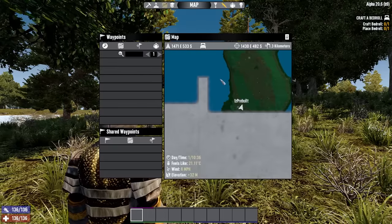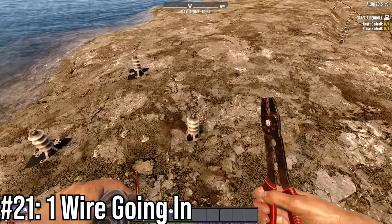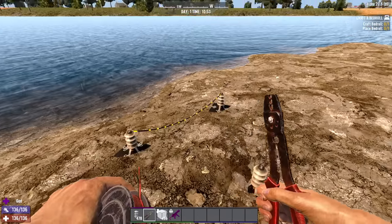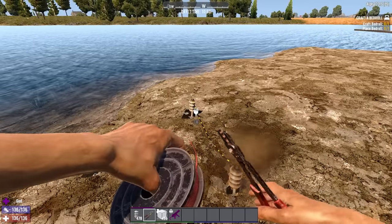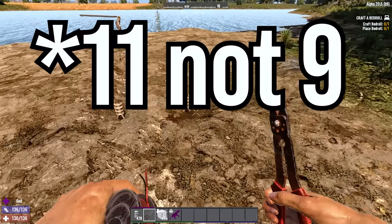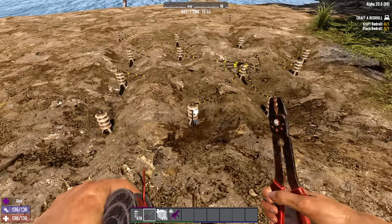Number 21: electrical components or relays can only accept one wire going into them, so you might need a lot more relays than you think when you're building a base. Also, an electrical component can only have 9 wires coming out of it, which does become very messy.